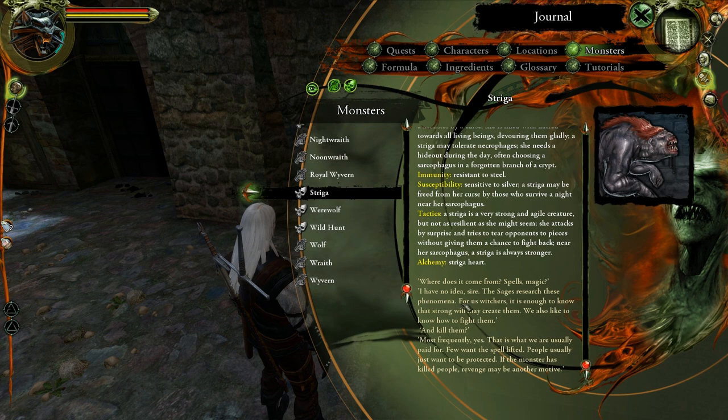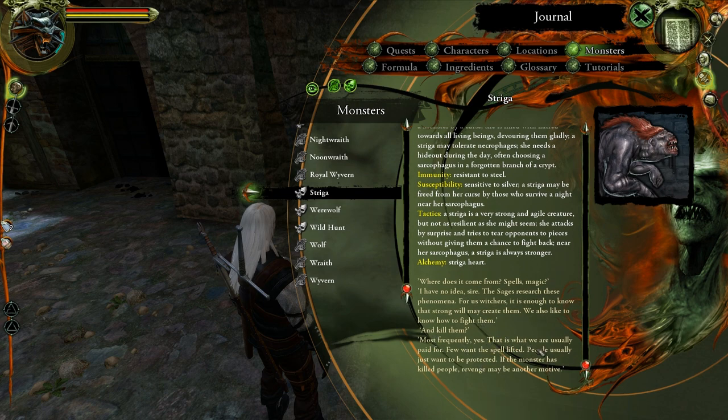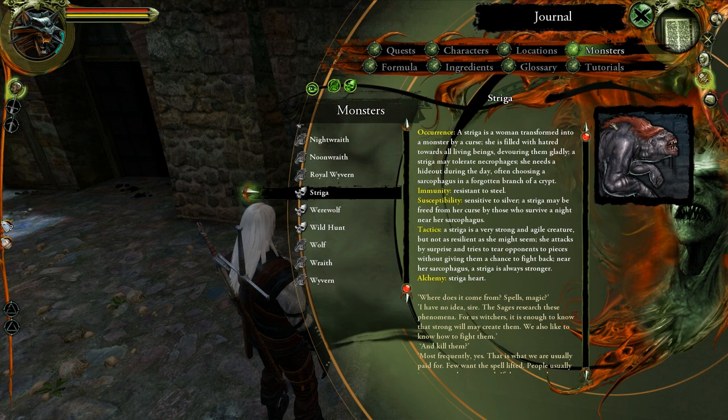For us witchers, it is enough to know that strong will may create them. We also like to know how to fight them and kill them — most frequently, yes, that is what we are usually paid for. If you want the spell lifted, people usually just want to be protected. If the monster has killed people, revenge may be another motive. It is actually a dialogue between King Foltest and Geralt from The Last Wish.